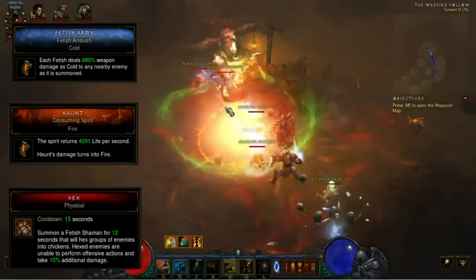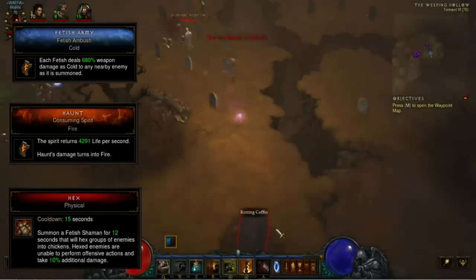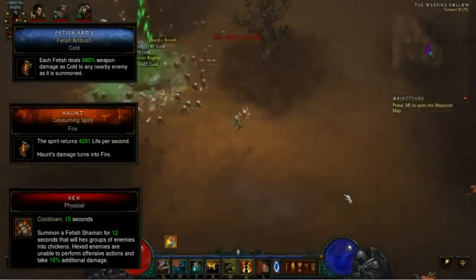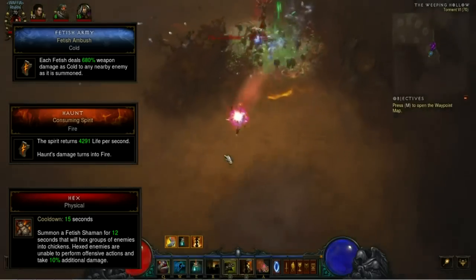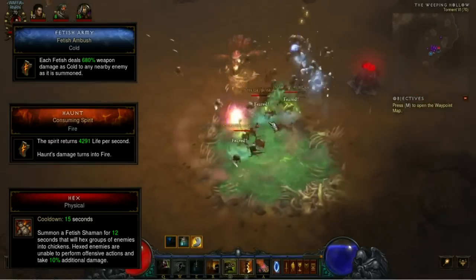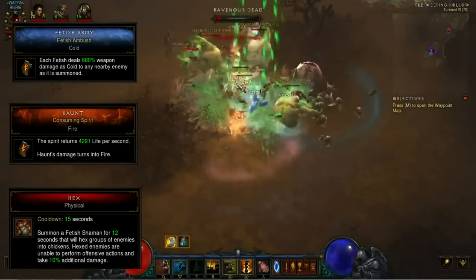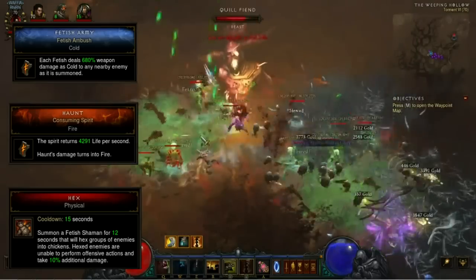I'm a big fan of build diversity even if it's not at the highest level of content. So that brings us right into the new Haunt Consuming Spirit rune. The spirit now returns 4,291 life per second, which is up from 2,672 life per second. But most importantly, Haunt's damage turns into fire. This gives us the option of running a fire Jade Harvester build, maybe even with a Maximus two-handed sword. Again, fire Jade will be outclassed by other Jade setups, but running a fire version could be absolutely viable in Torment 6.